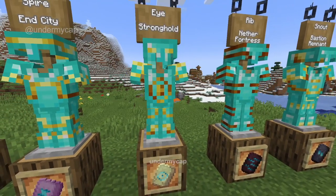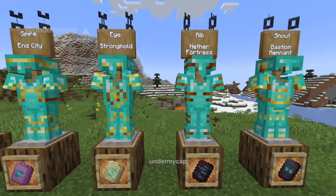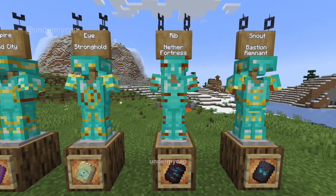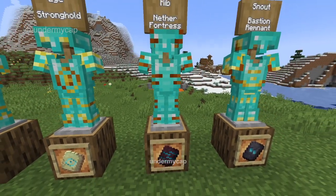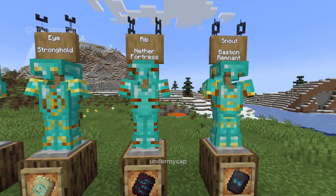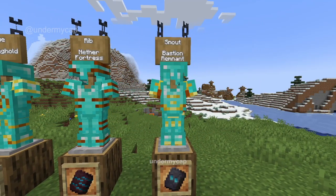It would probably look cool with the Emerald color on it but I just chose gold for all of these. The next one is the Rib. I probably wouldn't recommend doing this on Netherite armor just because it's quite dark, but it does look pretty cool. And the last one is the Snout which can be found in the Bastion.